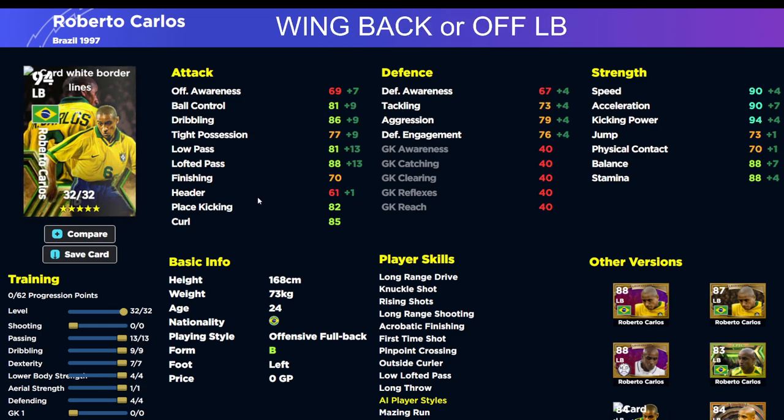That brings us to our second build: a wing back or offensive left back. This operates pretty much in line with a 3-5-2. It's kind of a cross between the builds, and I think this is one of the better ones. If you use a target man and you've got Roberto Carlos, this is all about passing — you're giving him a free roll up that left flank and relying on his engine to get him back. You can put individual instructions on him for man marking if you want him more defensive.